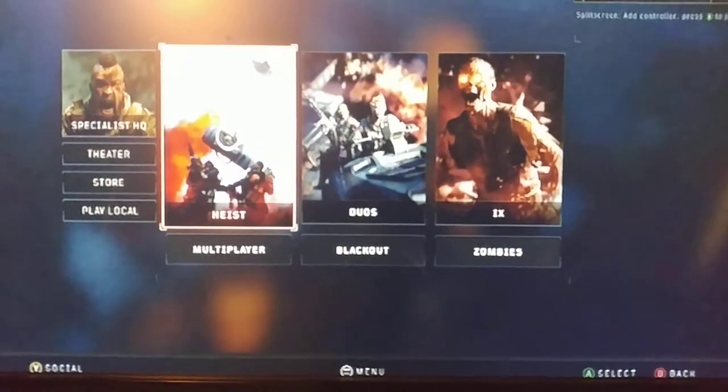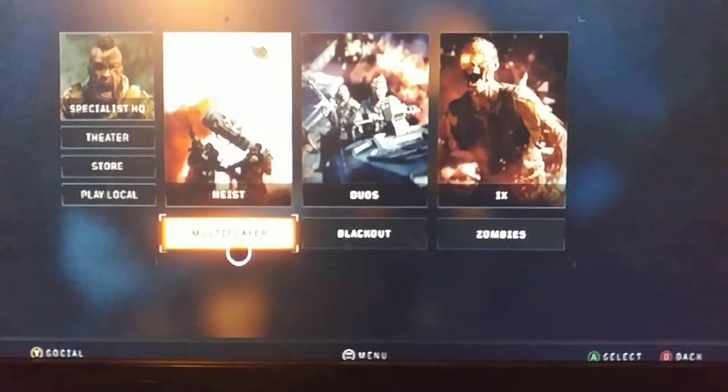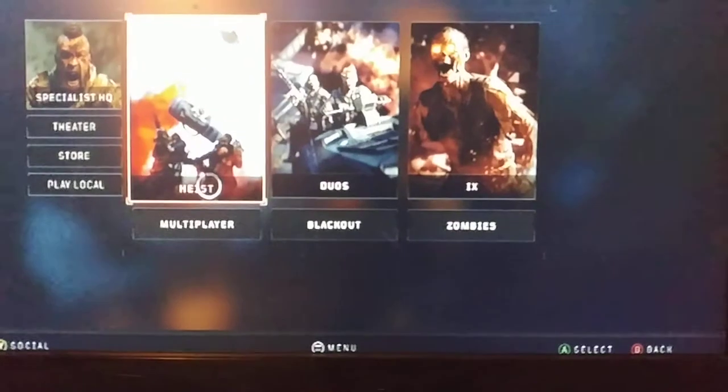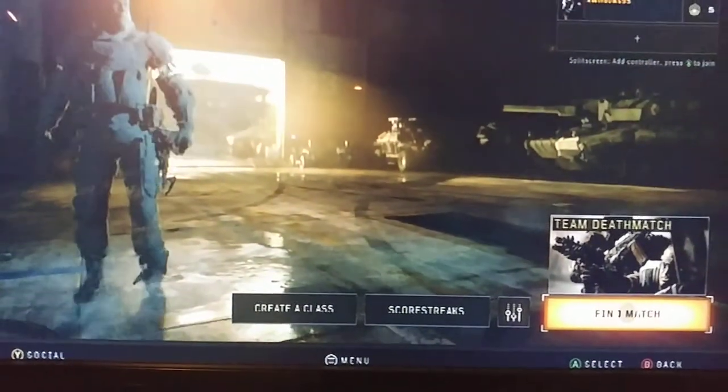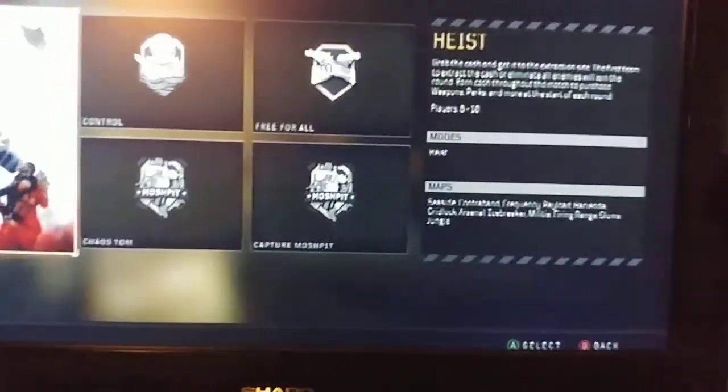So you get to this menu, you highlight multiplayer here, and then where it says team deathmatch, you highlight that.